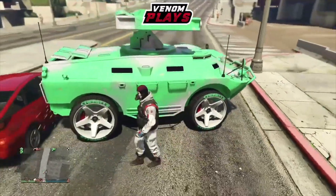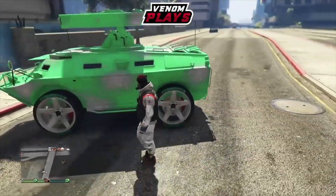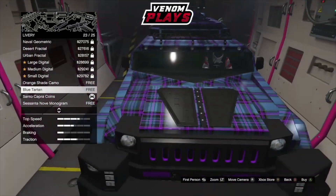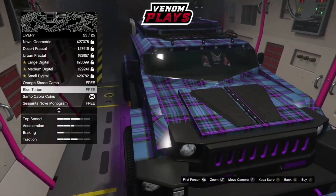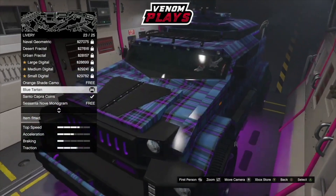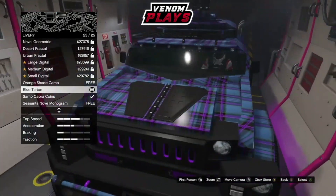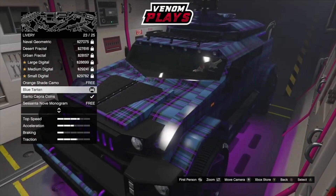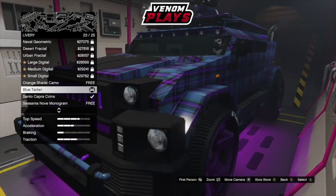If you want to transfer this livery onto other vehicles such as the Nightshark, simply pull out the cars that have the blue tartan livery, as that is the transferring component. I'll leave a link down below on how to transfer this onto other vehicles like the Nightshark, as well as the brand new merge glitch, since the old one recently got patched. So yeah, I'll leave a link below to the new merge glitch.